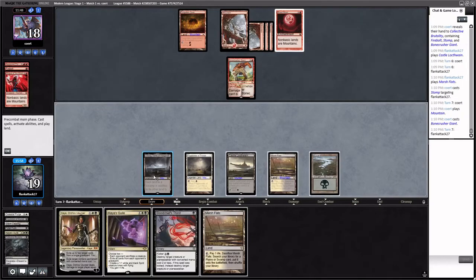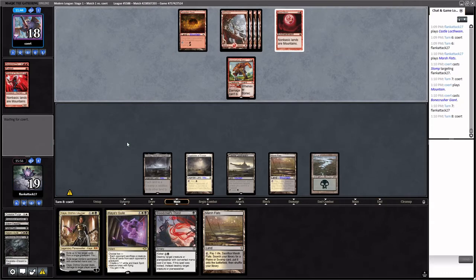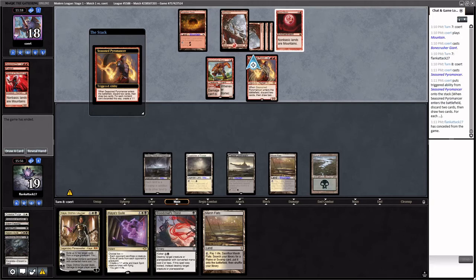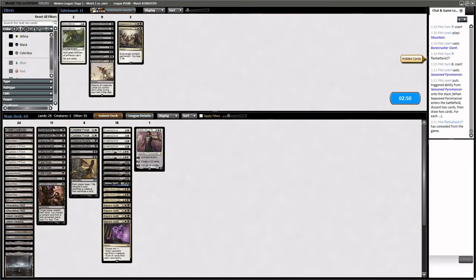Holding this Marsh Flats as a discard for Smallpox. We don't need a seventh land. Seasoned Pyromancer — I think that's enough to call it. They're going to get four 1/1s and there's not much we can do. Do we want Bontu's Last Reckoning? Probably not — we have these Planeswalkers and still a lot of removal. Let's just go with that.